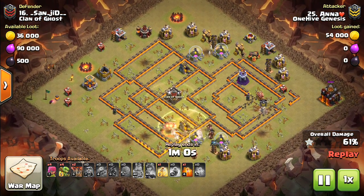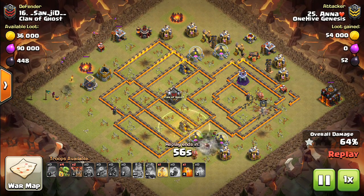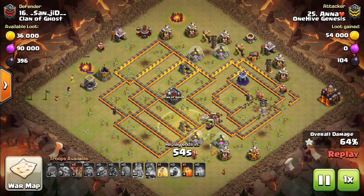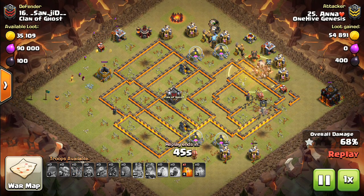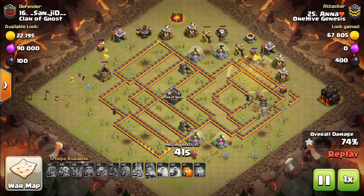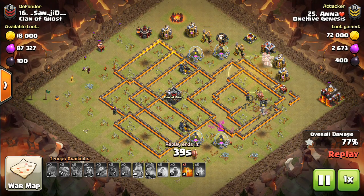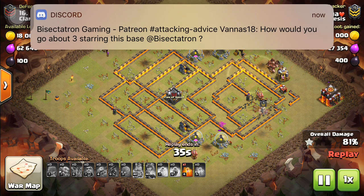Mass Hog attack — things tend to get a little bit whacky. There are a couple defenses left up at the top, but has one additional heal spell. She will drop the heal to cover that last giant bomb between the Tesla and Cannon. A few Balloons to finish off the Tesla — I think that was the purpose of the Balloons, to kind of finish off some buildings that were hiding the giant bombs.